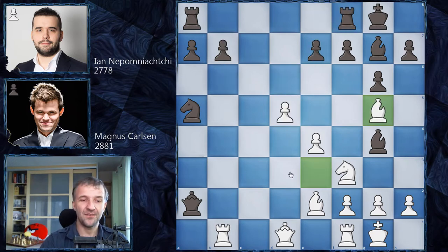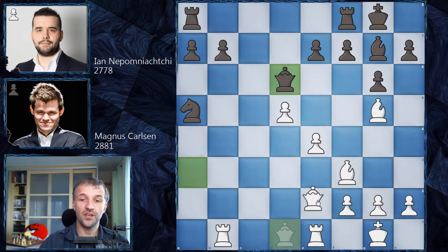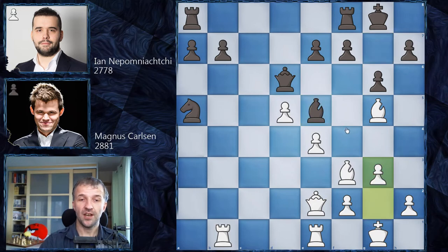Nepo doesn't go for the drawish variation and plays Queen on a3, defending e7. We have Rook to e1 and now the main line is Bishop takes on f3. After Bf3, Qd6, Qe2, Be5 and g3, we have an interesting position — interesting because only 60% of these positions were drawn.